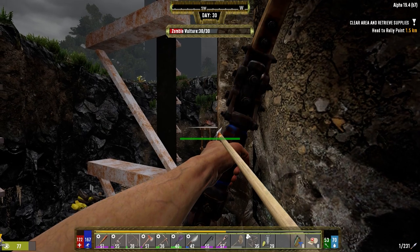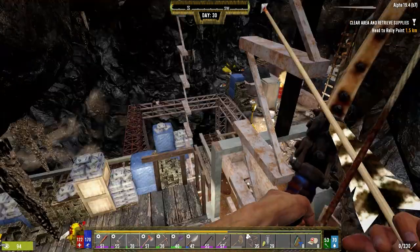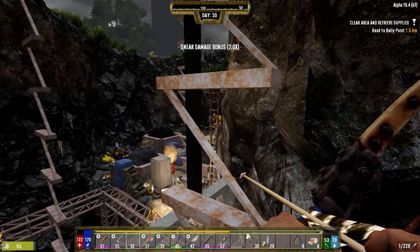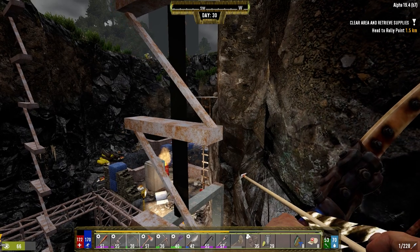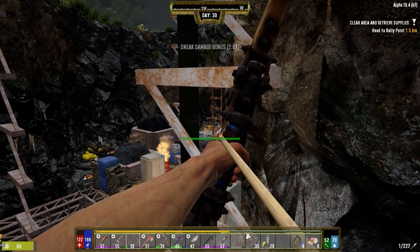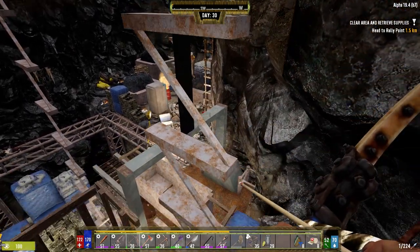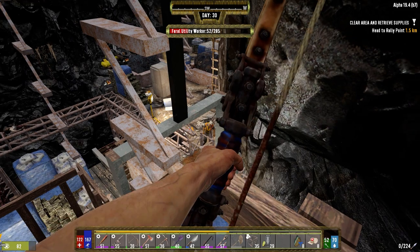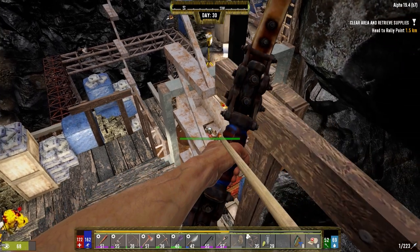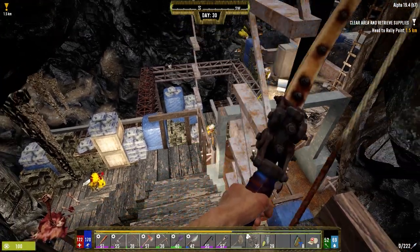We got a guy right here, and we got a bird too. I don't think I can shoot through the stairs, which is unfortunate. I wonder if I can get this guy's shoulder right through here. Yep. Still alive, still alive, still alive. One more good shot — two more good shots. There we go.